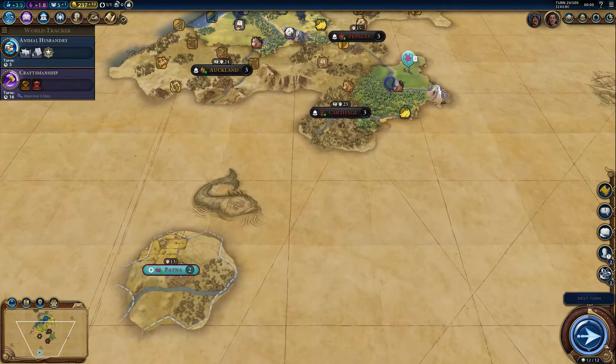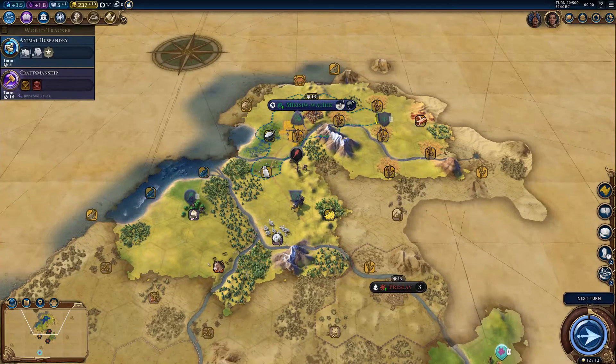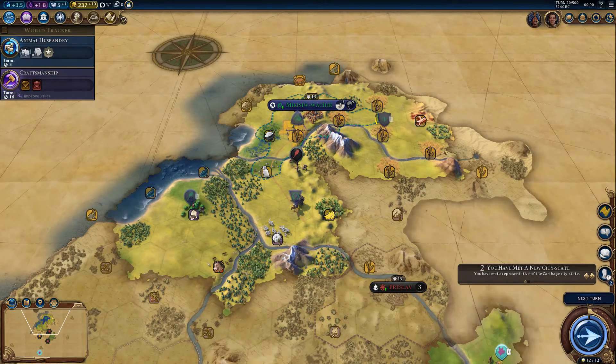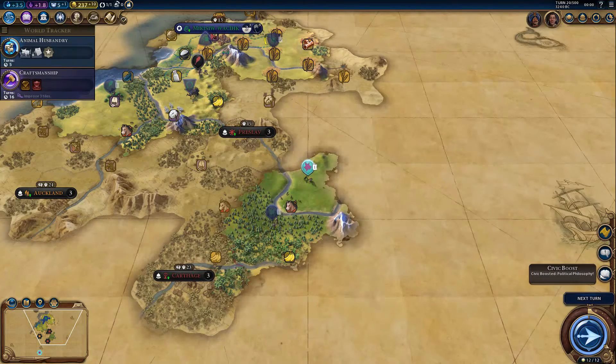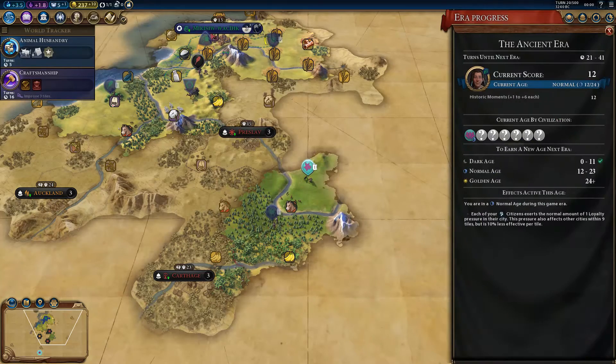I suspect that location is a bit too far, so I'm going to leave it as is for the moment. We've got some tech boosts, which is great. Now if we look down here, we can see in terms of the dark age — we're out of the dark age option now, we're into the normal age. Each of your citizens exert their normal amount of 1 plus 1 loyalty in their city. This pressure also affects other cities within 9 tiles, but is 10% less effective per tile.